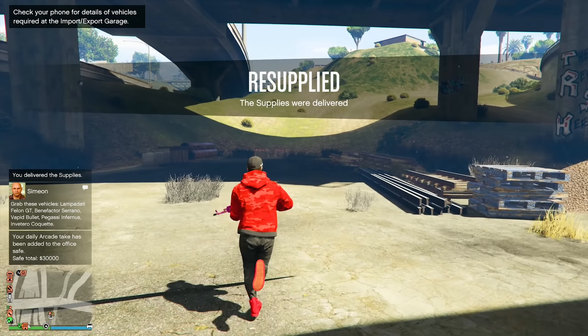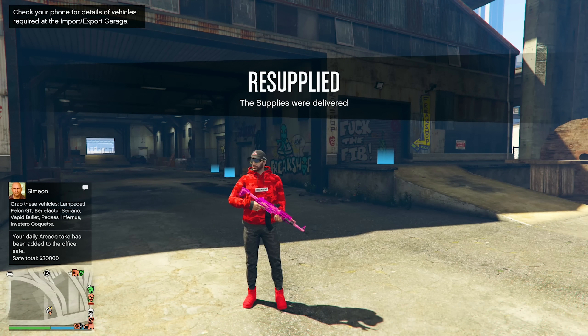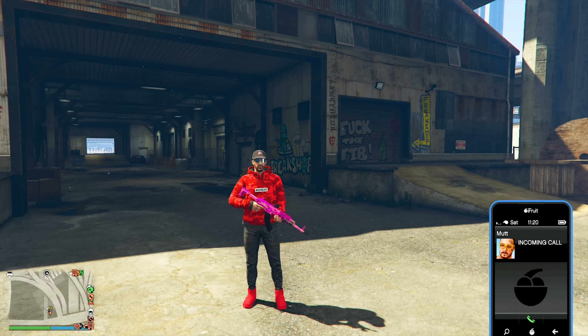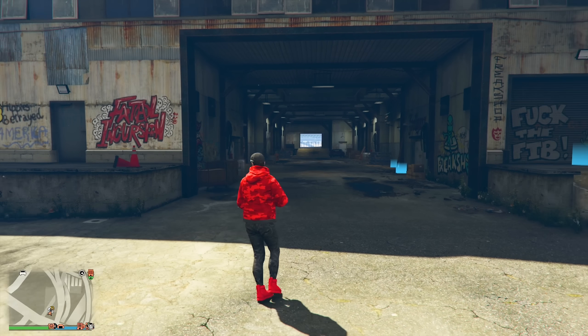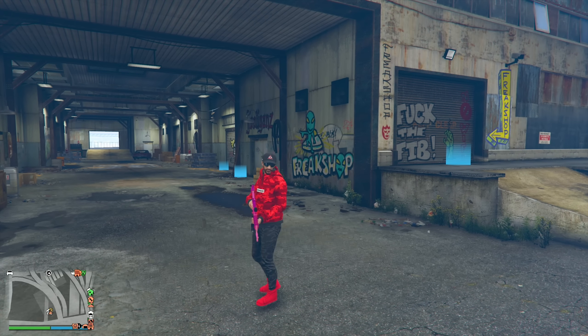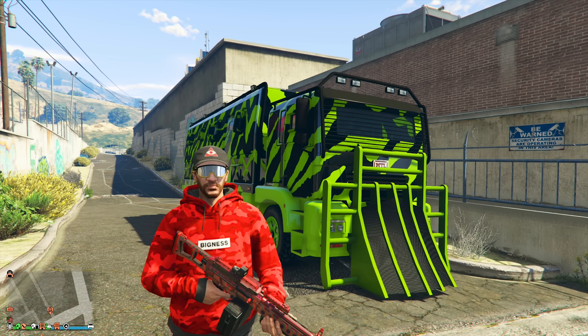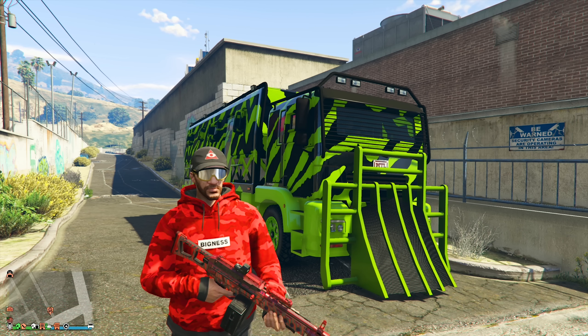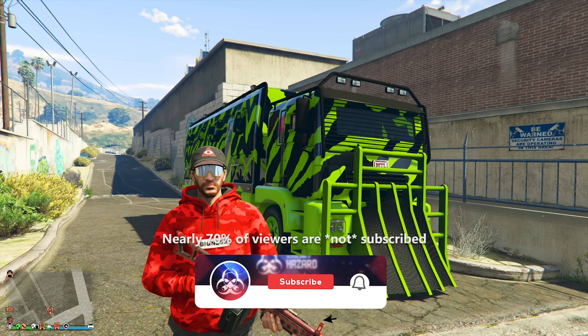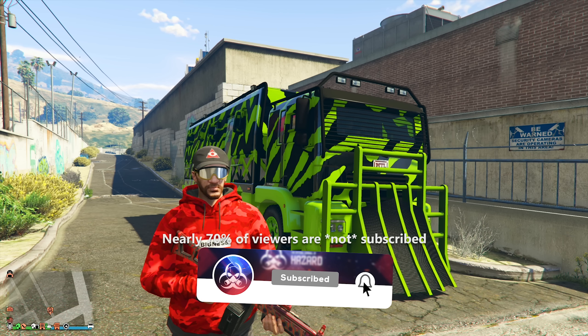Our acid lab should be in the spot we left it. When it comes to these resupplies, it normally takes four resupplies to fill up your acid lab if you're going to be stealing the supplies. But this is your final two days — where when you source and steal supplies, you actually get double the resupply. So it's only going to take two resupplies in total to fully restock your acid lab so you can keep producing for lots of fast and easy money in GTA Online.